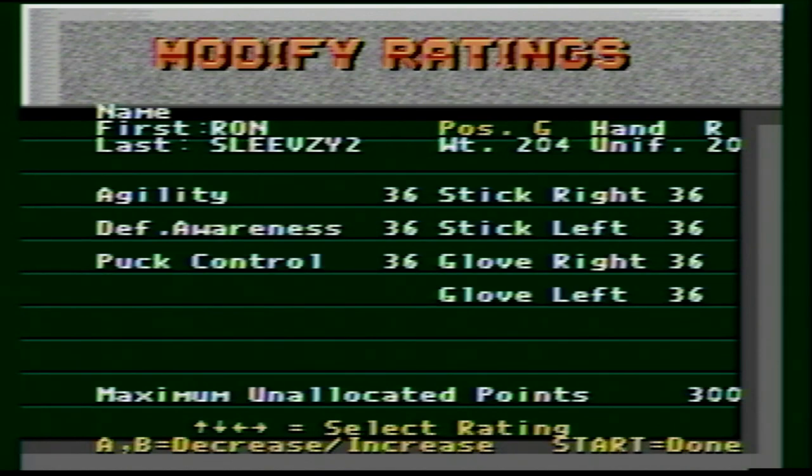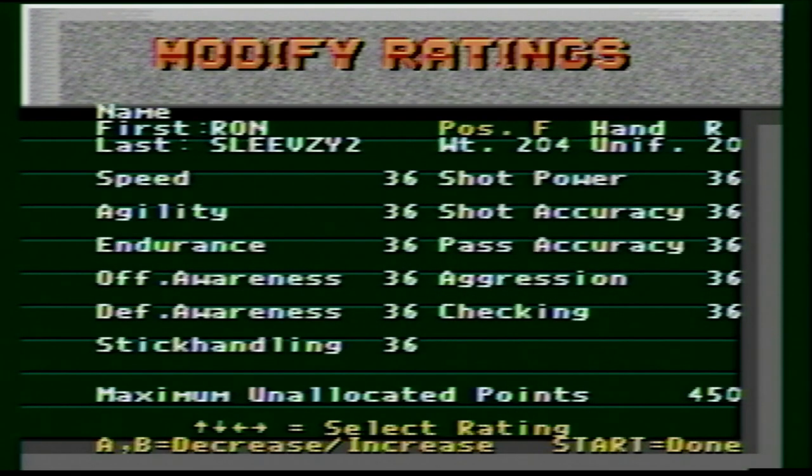But hang on — it gets even crazier, because there is a spot to create a player. And again, this is NHL 95. I made a player in NHL 95 — you can change his handedness, uniform number, weight, position, all of that. And then you can actually go ahead and change all of his ratings. I can't state how just crazy that is back in the mid-90s. What's crazy is you can make legit custom rosters that mimic the real NHL — if trades happen, anything like that, you could make it exactly reflect what's happening.